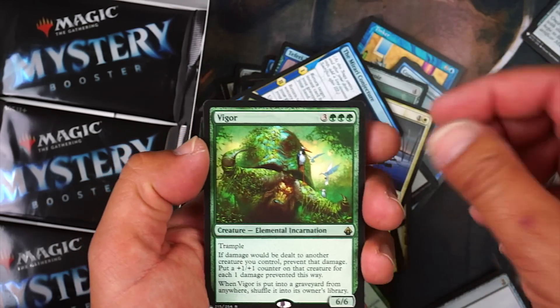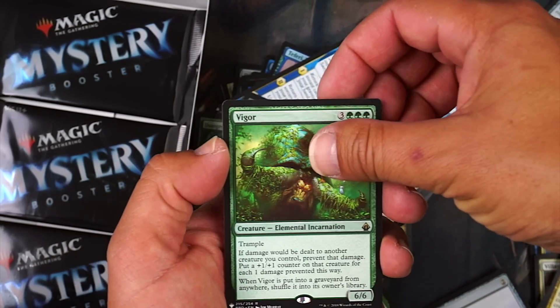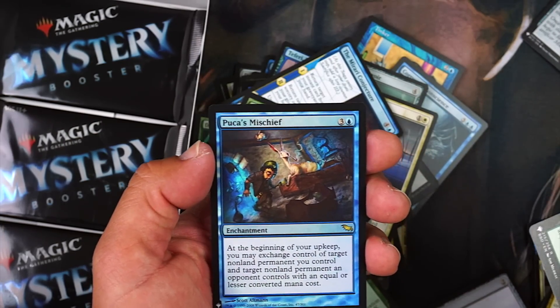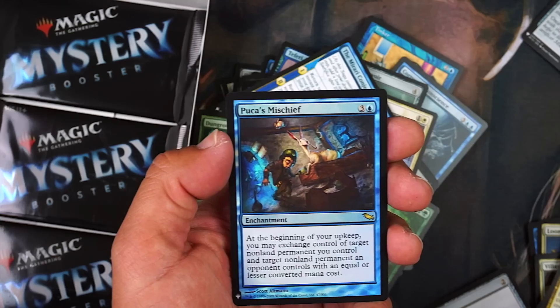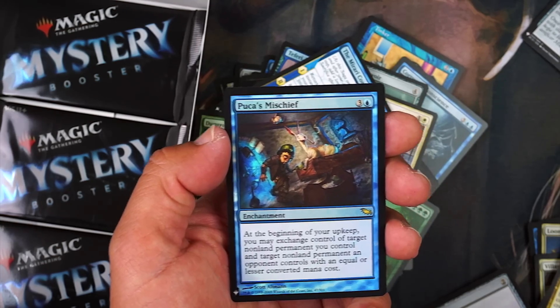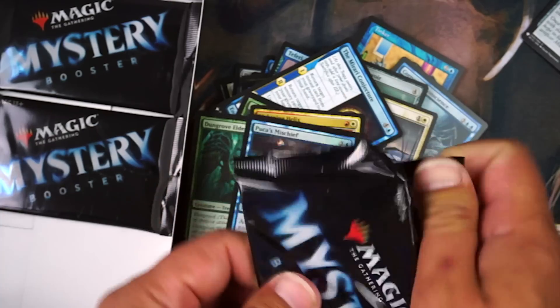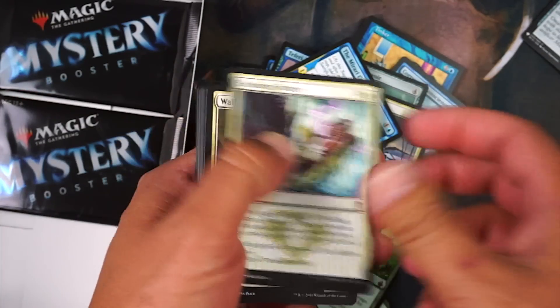Vigor — I love that card and it was just reprinted. And our foil: Puca's Mischief — at the beginning of your upkeep, you and target opponent exchange control of target permanent you control and target permanent they control. Interesting. Alright, three packs to go — can we get the Mana Crypt? Probably not, but it's been a fun ride.